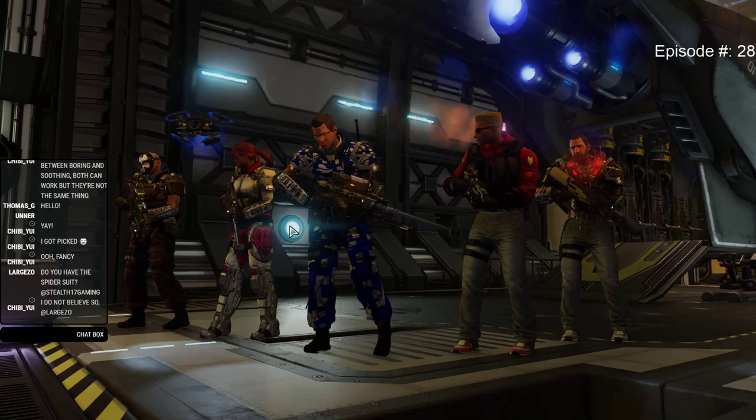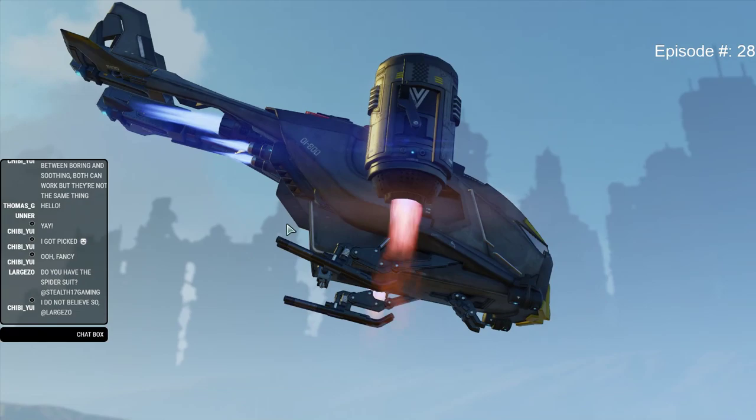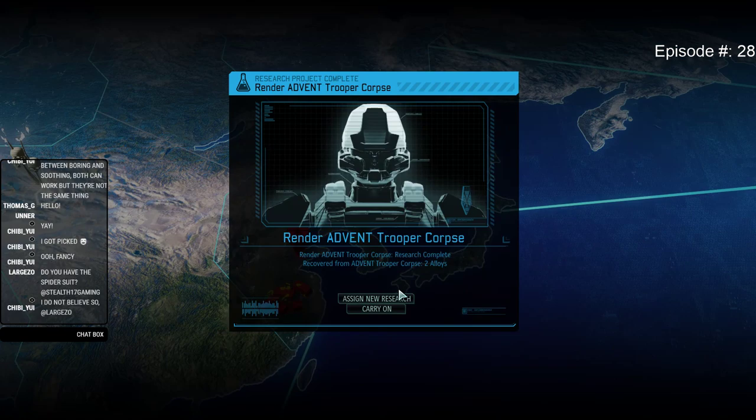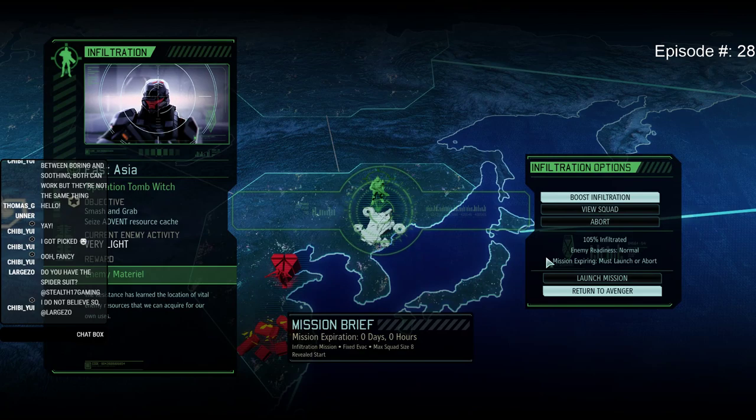Good luck. Let's hope that there's not too many aliens coming at you at once. We have the spider suit — not yet, I still need to research that. I think we have enough to build another Spark — no, I need one more alloy. We're first going to get the smash and grab.